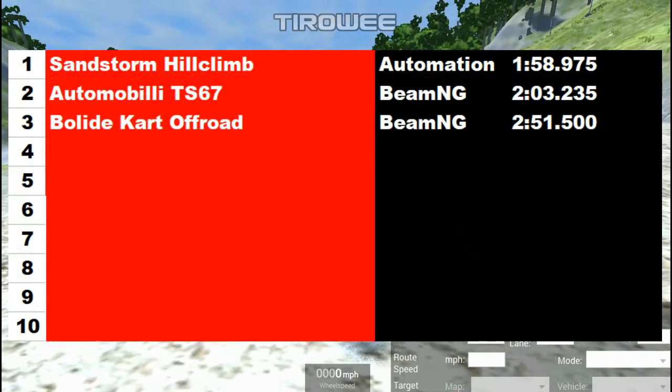At the results of the first three cars, unsurprisingly the Sandstorm tops the timing, but not by all too much — only five seconds in front of the Automobili. So maybe automation cars won't be all-conquering. The Bolide is quite a bit slower, almost a minute behind in third. If you enjoyed this first episode, leave a like, leave a comment down below, subscribe if you're new and hit the notification bell. Follow me on Facebook, Twitter, and Instagram — links in the description. Thanks for watching, I'll see you all next time.